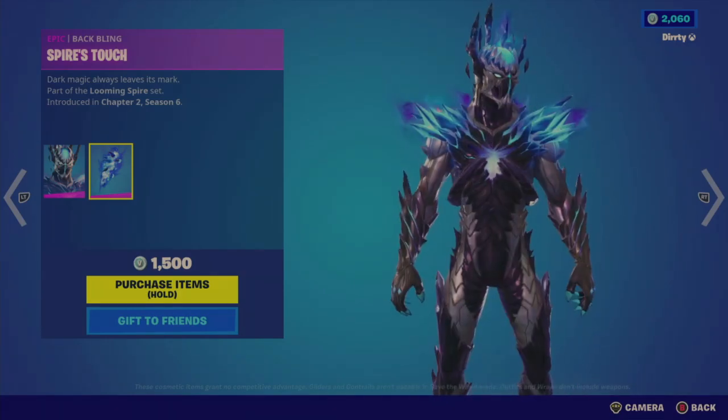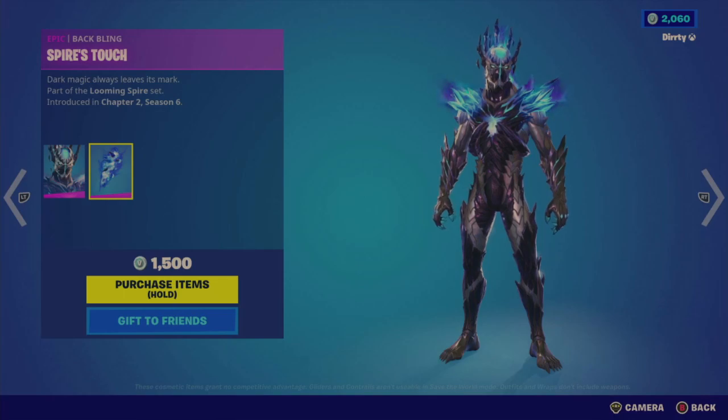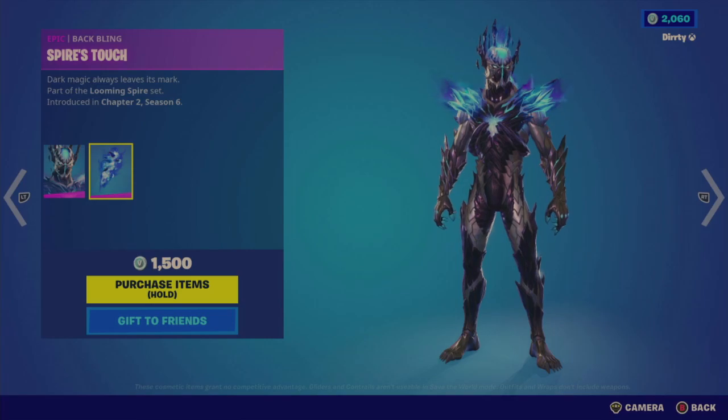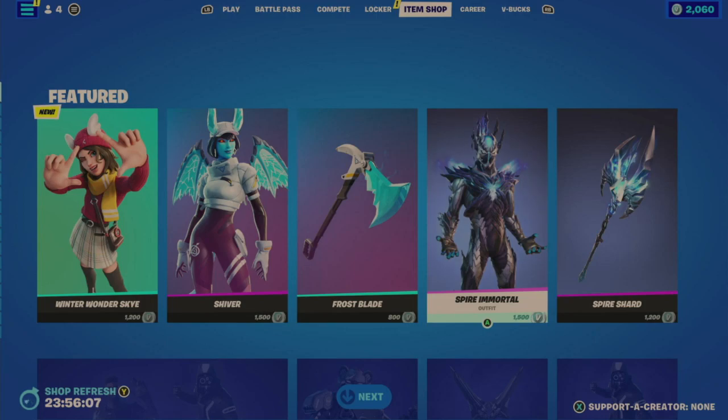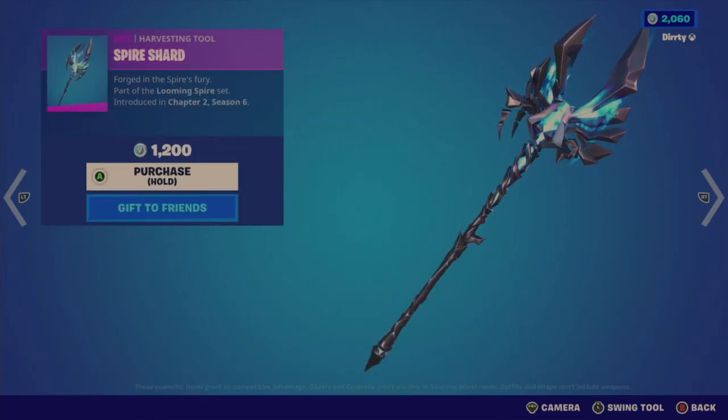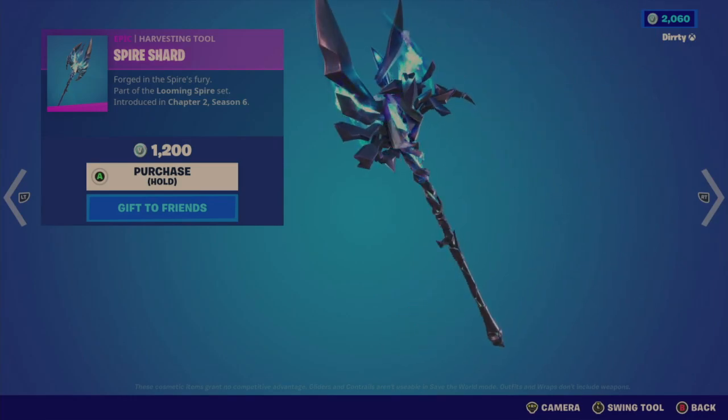I would like more of what the back bling effect is giving me all over the Spine Immortal. The advantage is you won't stick out as much, but for something that's 1,500 V-Bucks I would like a little more. This was last in the store in early November 2022, so it wasn't that long ago. That's 1,500 V-Bucks for that. Unfortunately the harvesting tool is separate at 1,200 V-Bucks — and it has a really nice sound, of course.